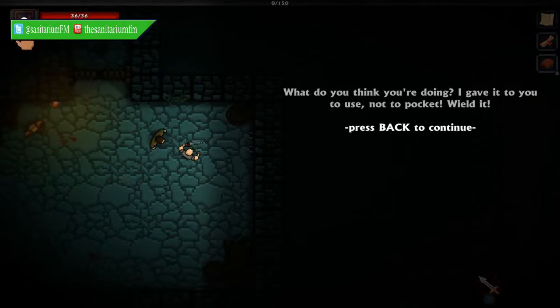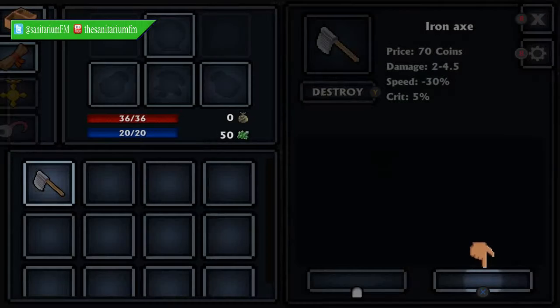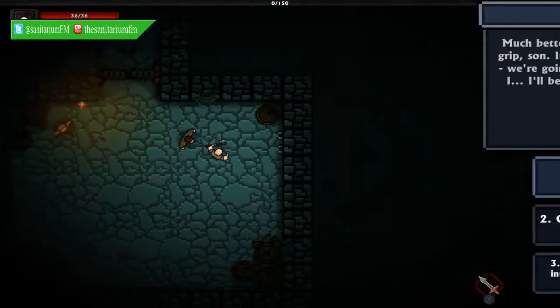In Pocket Rogues, the game is split into combat and menu sections, so any time you're exploring a dungeon, you're also in combat mode.